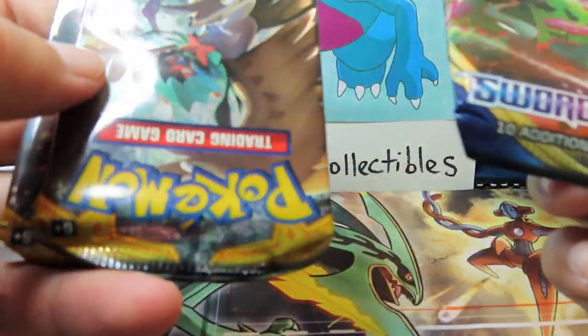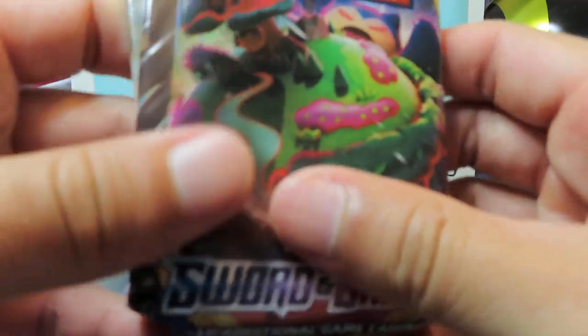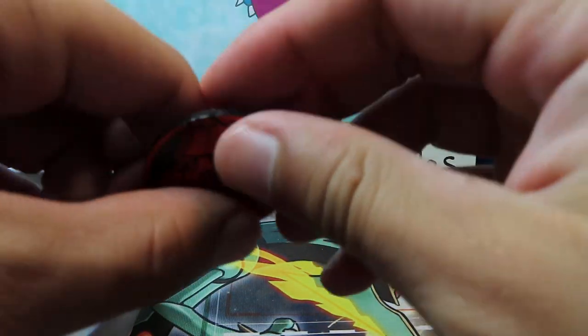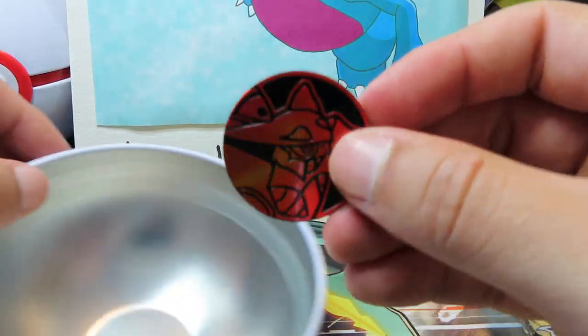We've got a Sword and Shield — this thing is obliterated — and two Sun and Moon packs. So honestly, nothing phenomenal necessarily to be pulled from any of these packs, except that Umbreon from Sun and Moon. We will see what we are going to pull.